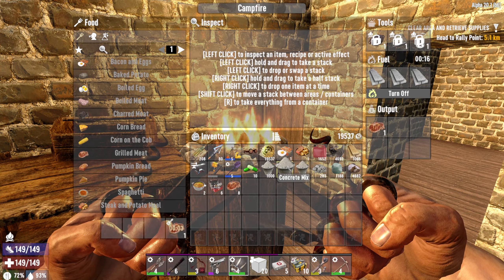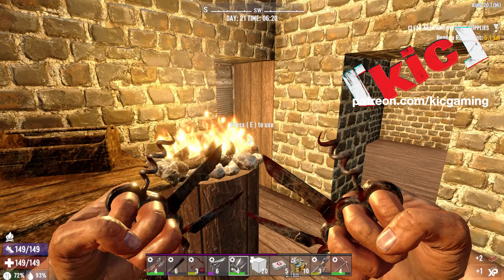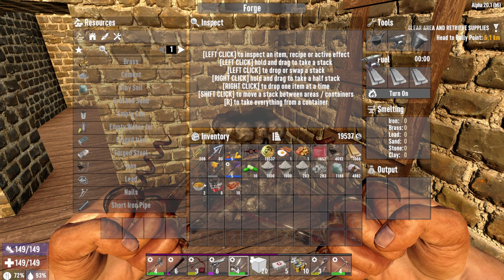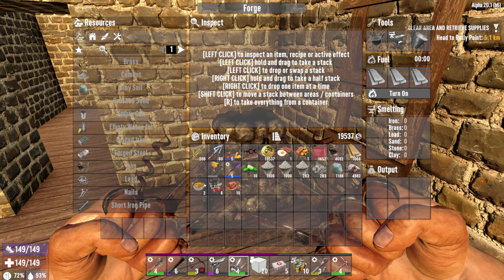Apparently, in the last one, I should have been picking up cobblestones because this is all we have, and that's after actually making some extra ones. We do finally have an anvil we can put in place. I mean, look at that. That didn't take an eternity or anything.